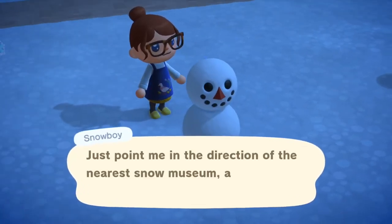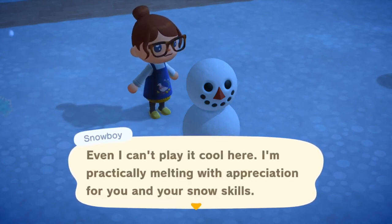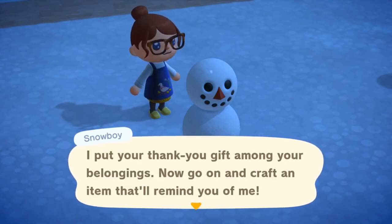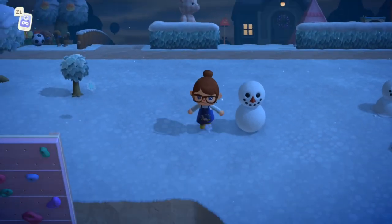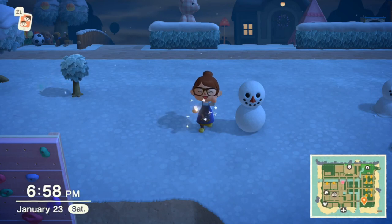So just to recap, if your snowball spawns somewhere you don't like, you can break it, refresh it by going into a building, and it will respawn somewhere else. If you'd like to try building a small snowman like the one in the video, you can compare the snowman to my character size for reference. Good luck!